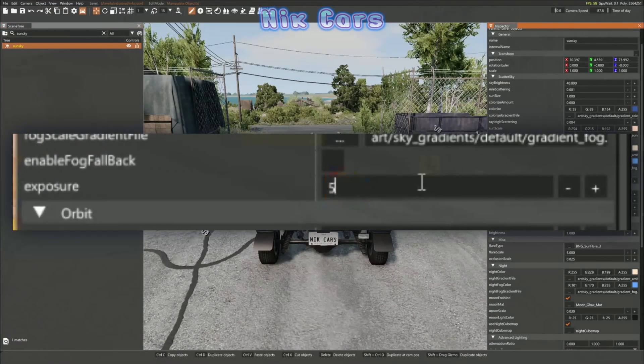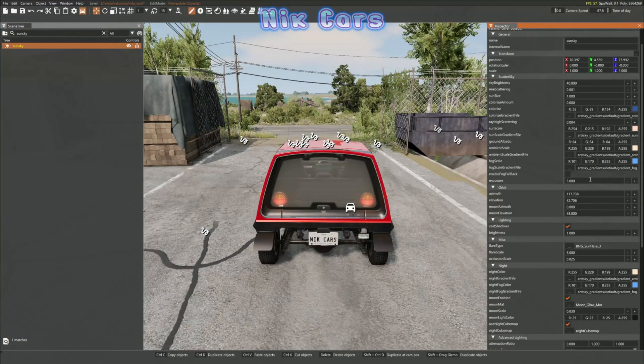First of all, you're going to want to change the exposure to 5. This will make the environment a lot lighter and more realistic.